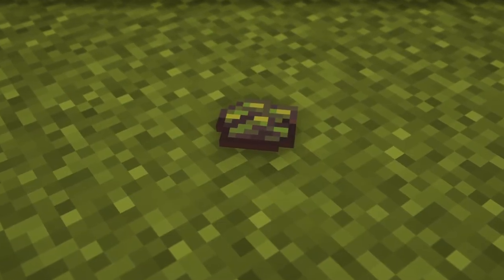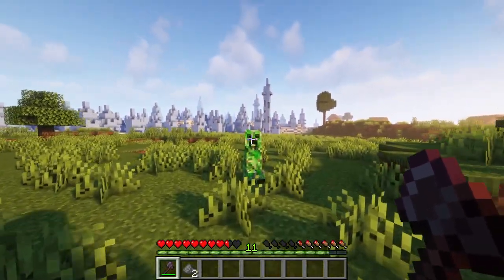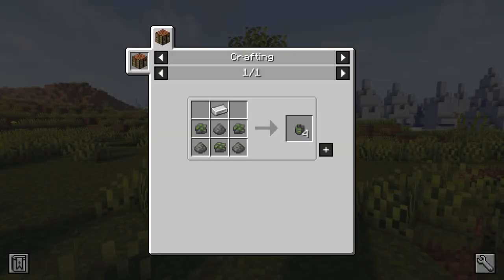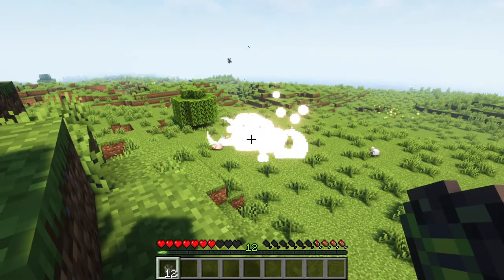Let's take a look at some items, with the first being Creeper Husk. These can be obtained by hitting creepers with a sharp weapon like an axe or sword. They're used to craft impact grenades along with iron ingots and gunpowder. Impact grenades can be thrown to damage entities, and they won't destroy blocks.